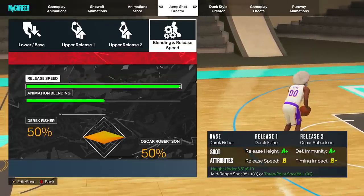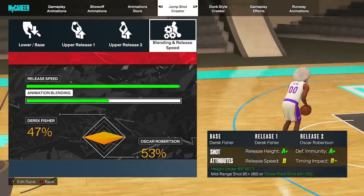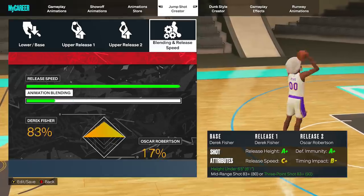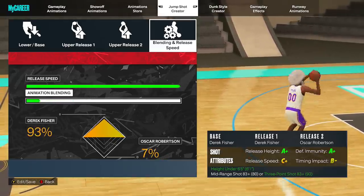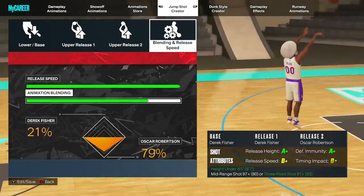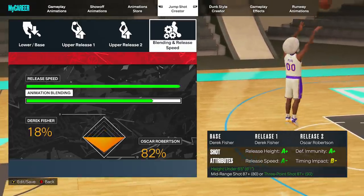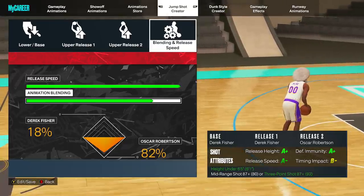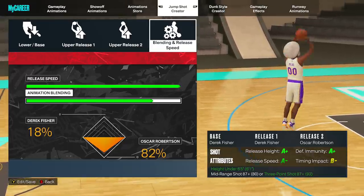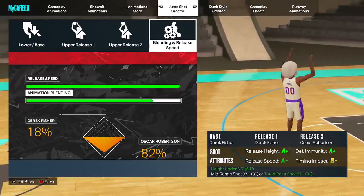If you want, you can change things and it's going to move your three pointer rating at the bottom. You can change it down to, say, an 84, 83, 82 three pointer - you're still probably going to be able to use some of these shots depending on your height. What I use is 18% Derek Fisher and 82% Oscar Robertson. You get an A plus release high, A plus defensive immunity, A minus release speed, and a B minus timing impact. Let me show you the second shot I also use on this build - though this main one I use 90% of the time. This second one is Steph Curry and Oscar Robertson - A, A plus, A plus, A minus.